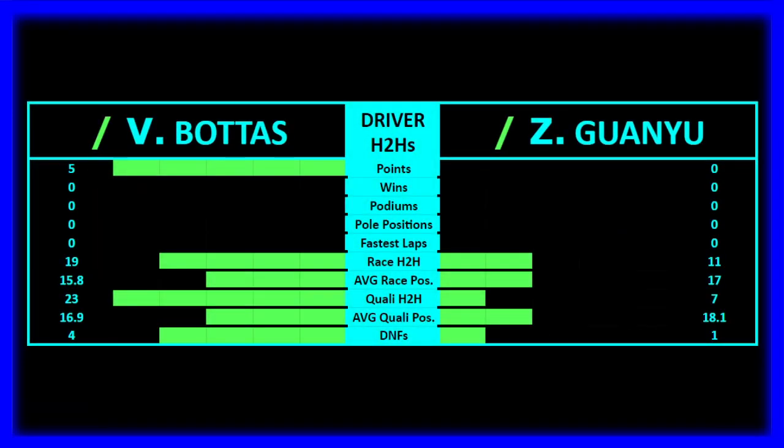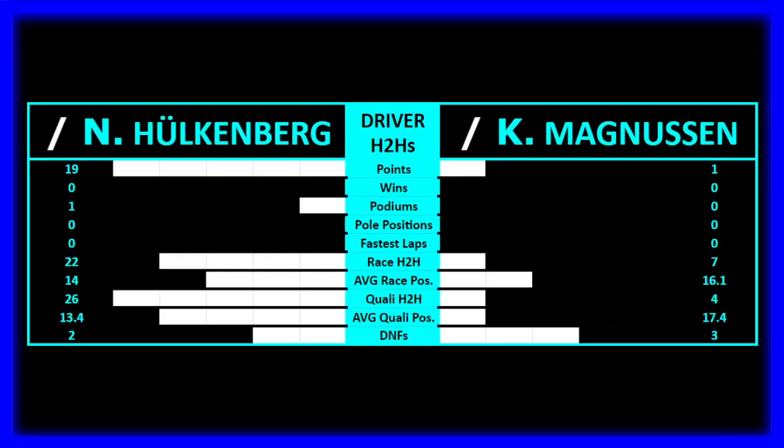Head-to-heads starting with Sauber — Bottas scored all five of the team's points. Bottas was clearly the better driver with more DNFs as well; the head-to-heads are all in favor of Bottas. Then Haas: 19 points for Hulkenberg versus Magnussen's one. Hulkenberg also got the maiden podium, both for himself and for the Haas team as a constructor. All head-to-heads in Hulkenberg's favor. Magnussen had one more DNF but that didn't really matter as those DNFs mostly came from bottom-five positions anyway.